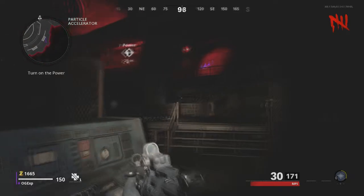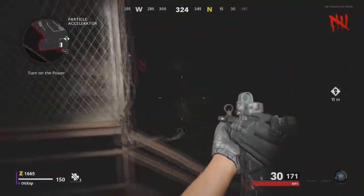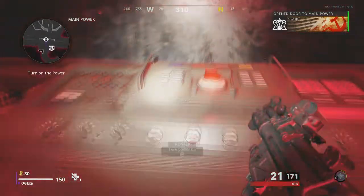As soon as you come into this big room right here, you're basically out of the dark. It's just one more door to purchase, which is like 1,700 points on solo. Just walk up to this door, purchase this one, and that's how you turn on the first piece of power.